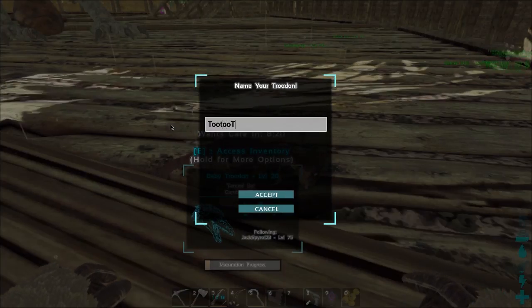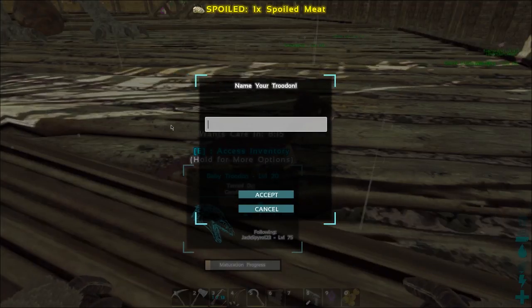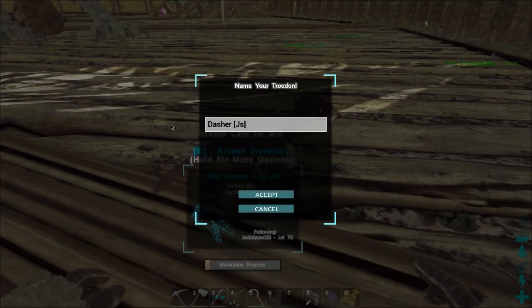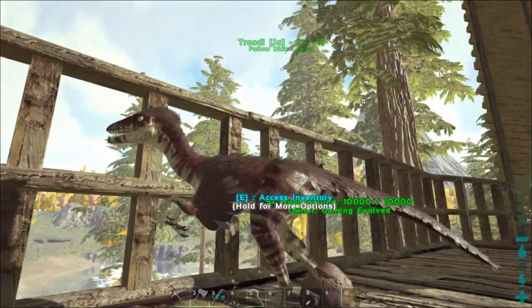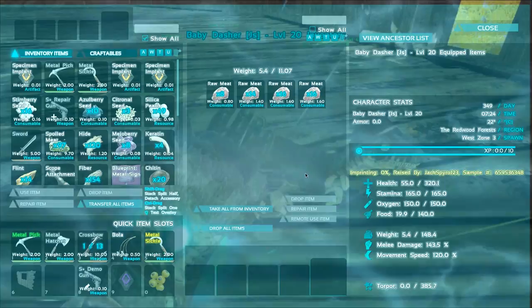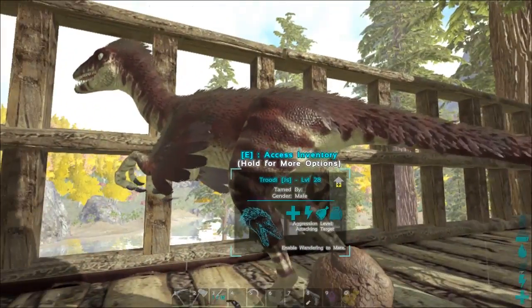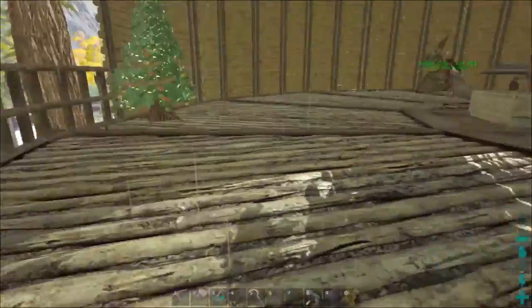After some deliberation we'll call him Dasher - totally a T name. This guy has a higher base level than Trudy, but we'll look at his stats. I'll just imprint this guy but Trudy will stay as our main troodon. I'll be back when I get a care thing pop up.